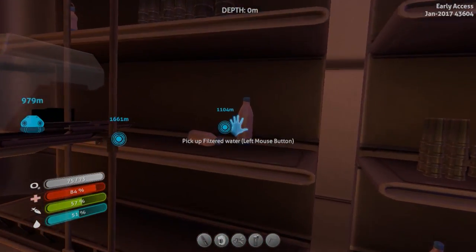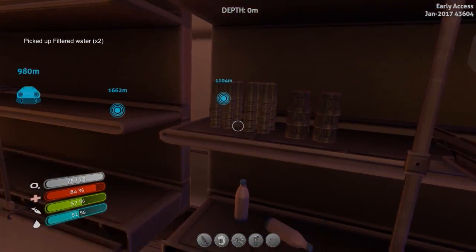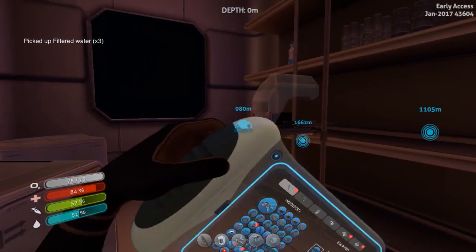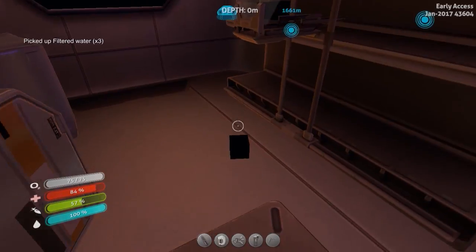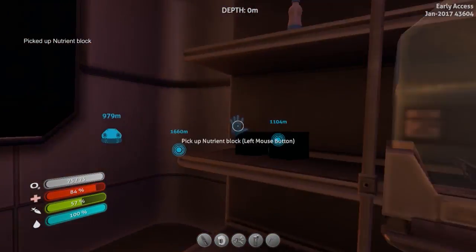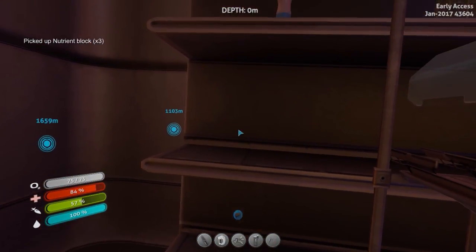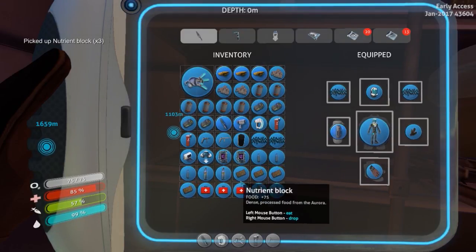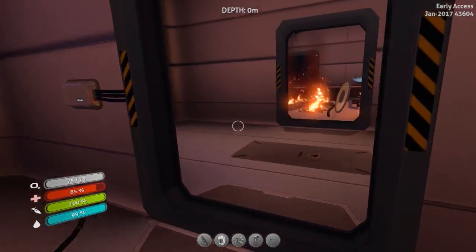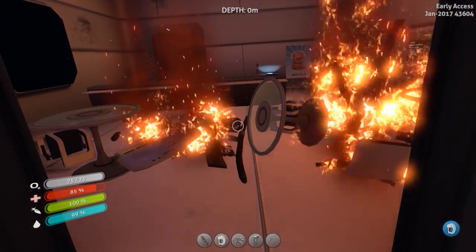Although these don't look in great condition. However, I will take all the filtered water I can get. Intrigant blocks are good. Some stuff we can drop because we have a lot of things, and we will make the decisions as they come along.